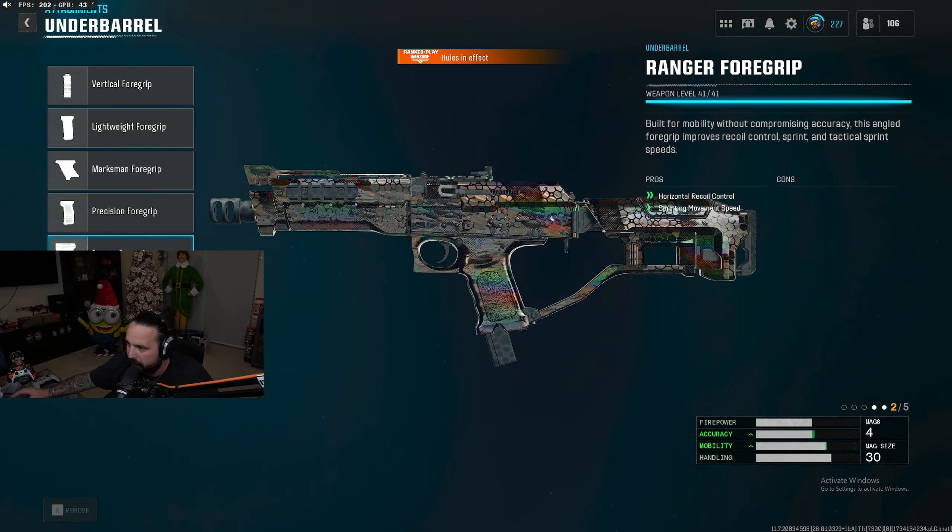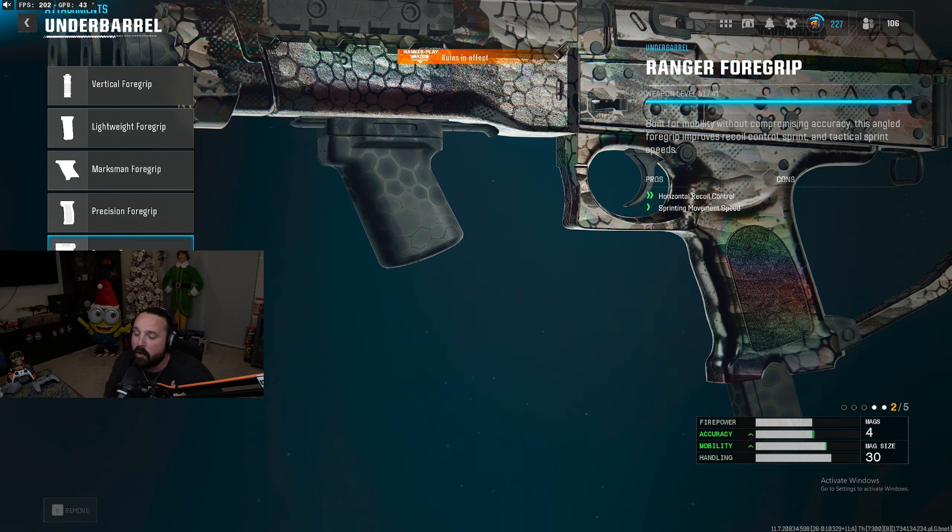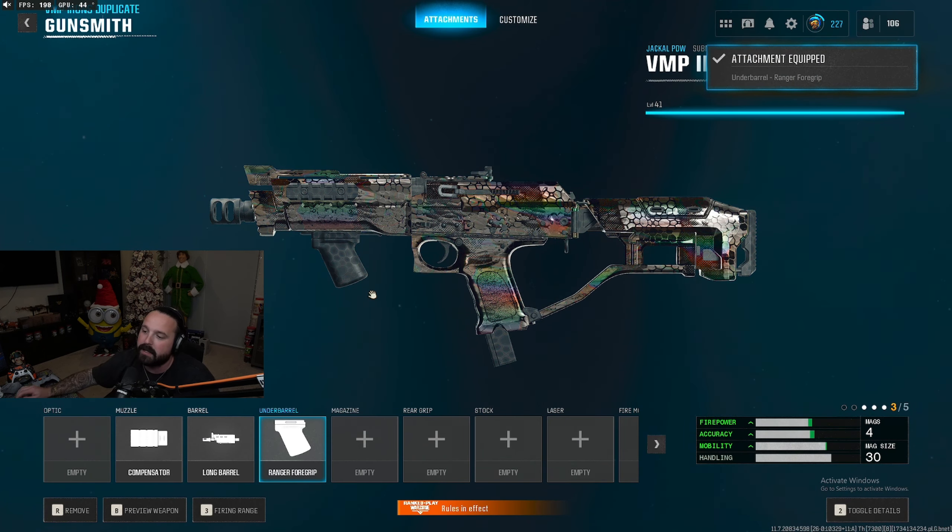For our third attachment we're gonna run under barrel — we're gonna put on the ranger foregrip to enhance the sprinting movement speed but also help out with the recoil control. This under barrel is gonna help with that left to right horizontal recoil, making it so all you have to do is pull down on the right stick.